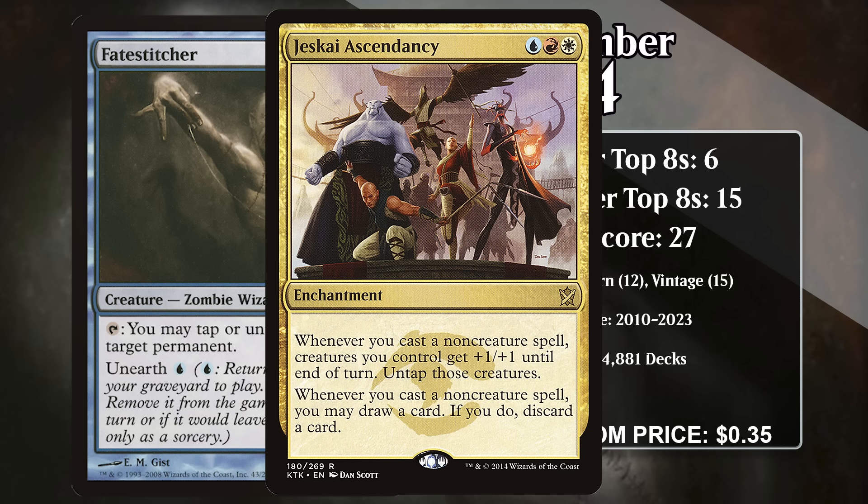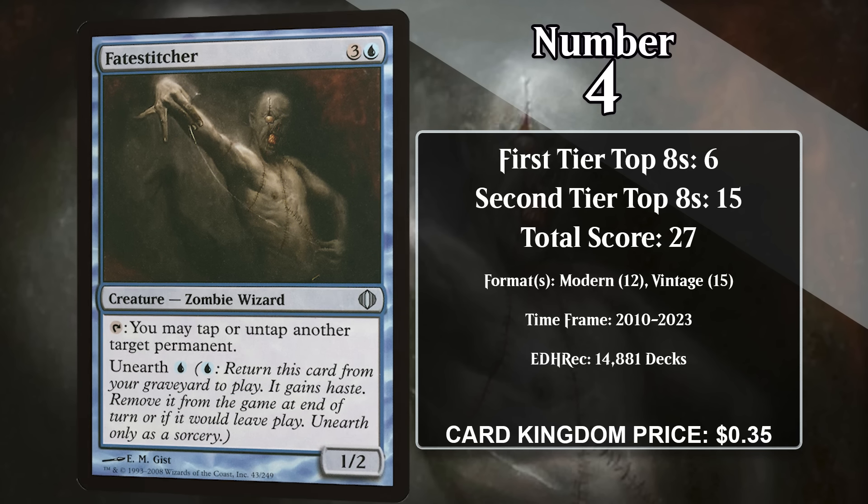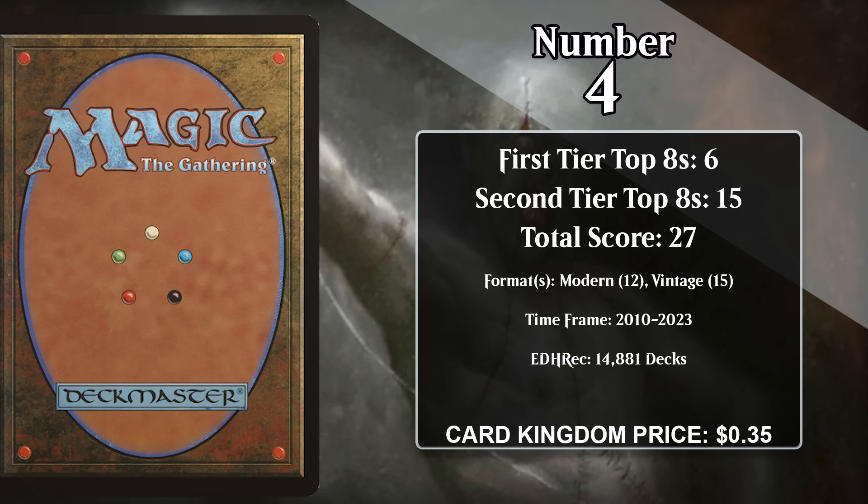These decks are all about chaining together a bunch of spells with Ascendancy in play. Every time you cast a non-creature spell, Ascendancy gives your board +1/+1 and untaps your creatures. Obviously, if you're untapping Fate Stitcher, that means it can be used to untap something else, including your lands, and that makes it easier to keep on going, especially because the other creatures in the deck tend to produce mana. This usually results in you drawing as many cards as you want. However, the Stitcher doesn't have any top finishes so far in 2024.